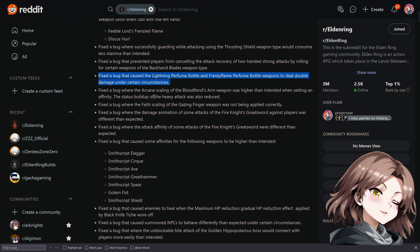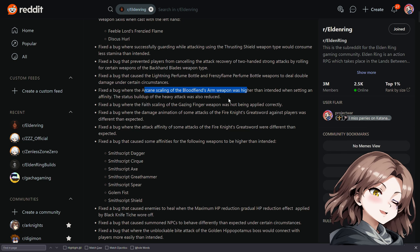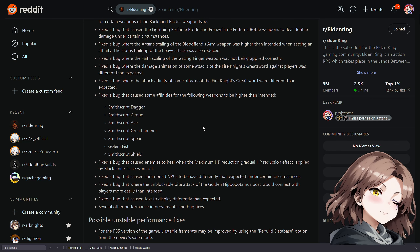The arcane scaling for the Blood Fiend's Arm was nerfed, so it's less bleed. The status build-up on heavy attacks was also reduced — maybe it takes like three heavy attacks to stun now. Blood Fiend's Arm got hit with the R2 fix too. They fixed the bug where the faith scaling of the Gazing Finger weapon was not applied correctly, and fixed the damage animation and attack affinity bugs for the Fire Knight's Greatsword — probably a nerf.